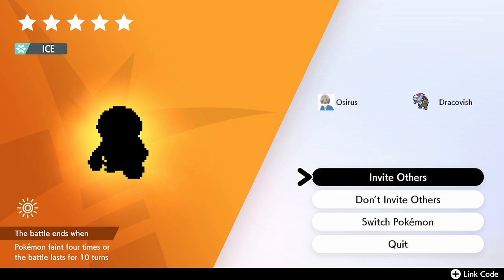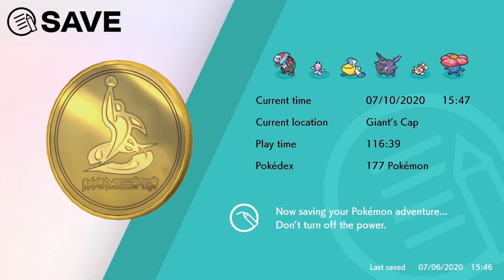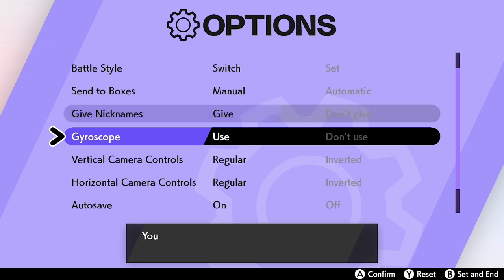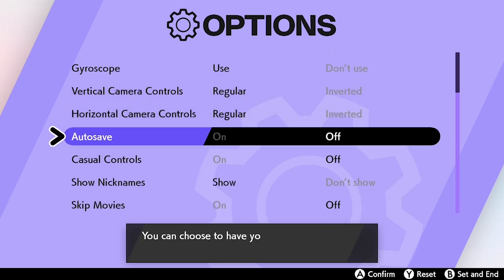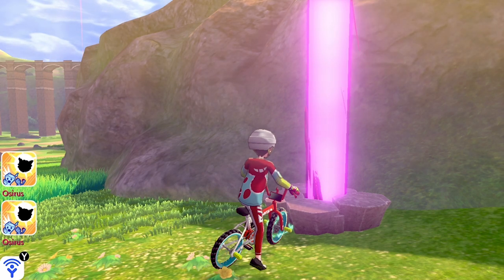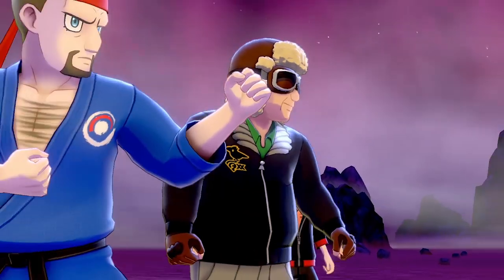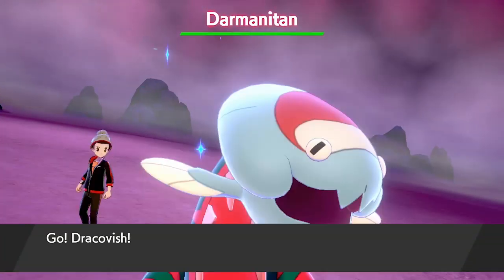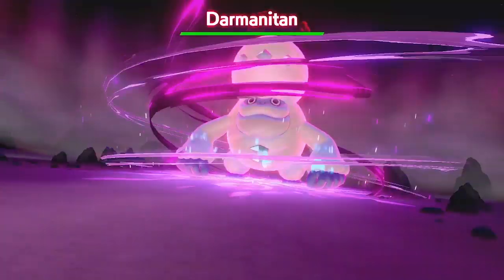We do have the Darmanitan here, so we want to check whether it's got its hidden ability. Before going into this raid, save the game. Also go into Options and turn auto-saves off, because when you come back into the wild area from the raid it will automatically save, not allowing you to reset if the Pokemon doesn't have the hidden ability. Click into the raid — I'd recommend inviting others, but for this we'll use NPCs.